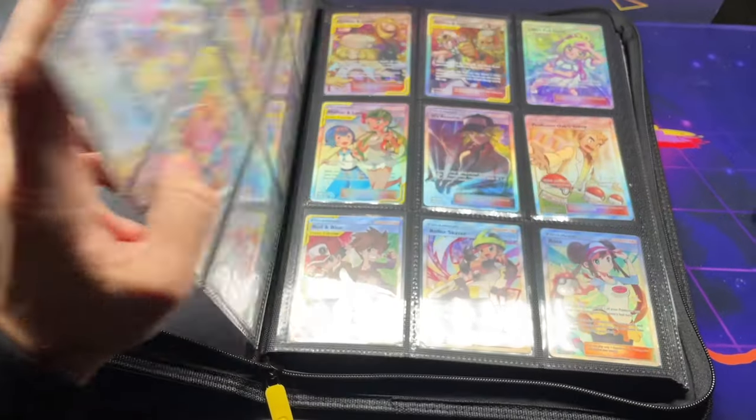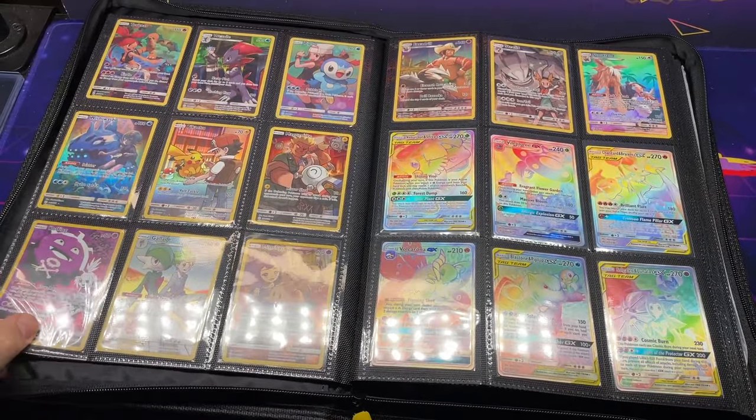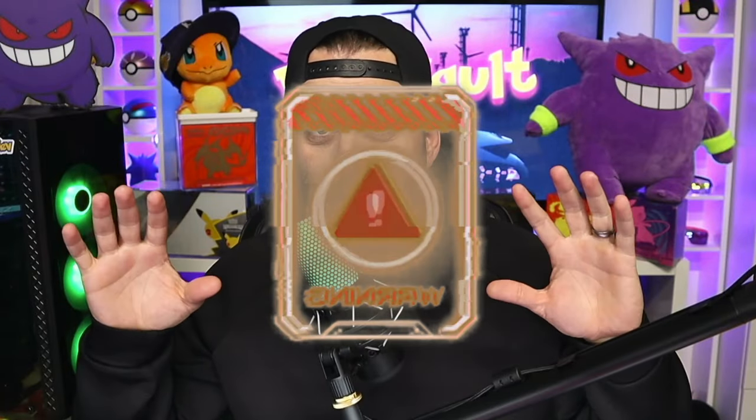So here's the situation, guys. I'm setting up Cosmic Eclipse because I want to use it as a really good example of a set that has major value that I still think is somewhat undervalued.